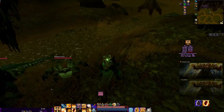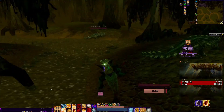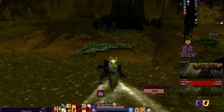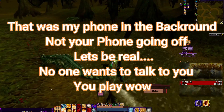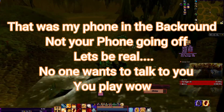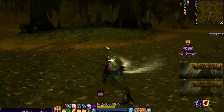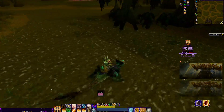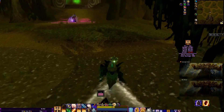I take the left side — technically it's left on the map but it's right when you actually do the pull. Going through, I go down to the right and then come back up and go through the middle again, gathering them all up. You'll see them start to gather to the left of me — that's what the mob pull kind of looks like. I let them gather up real nice.